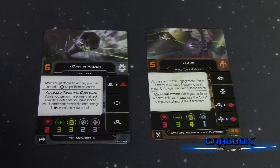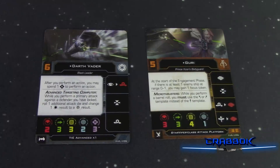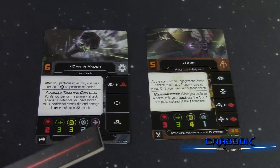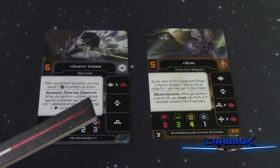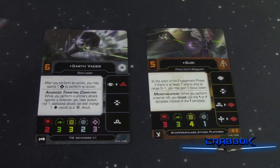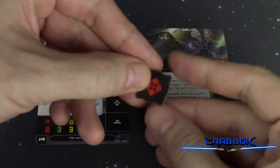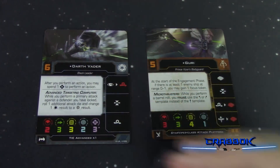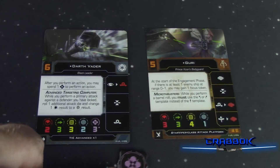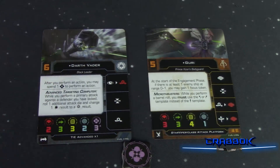Looking at these two pilots, Darth Vader has a new type of ability called force. That means he's going to start the game with a couple of force tokens, and he'll be able to spend those force tokens — when he spends them, they'll flip over. He's got a little plus arrow next to that symbol, meaning during the beginning of the turn you can flip one face up — you regenerate one force token per turn, basically.